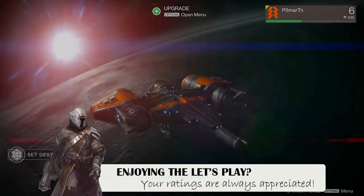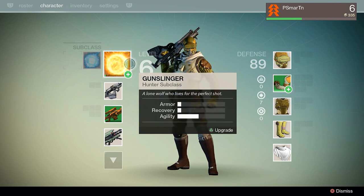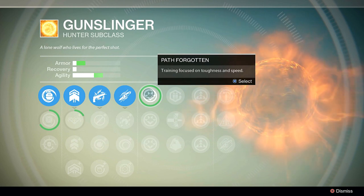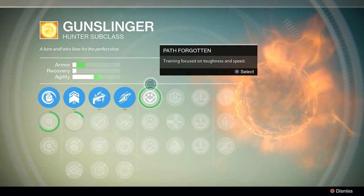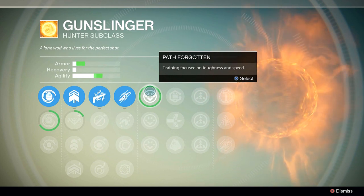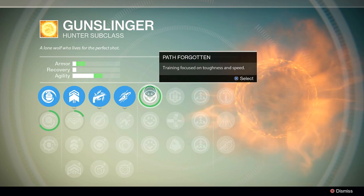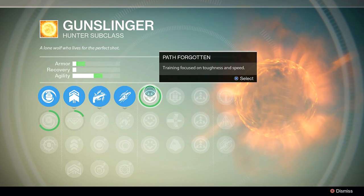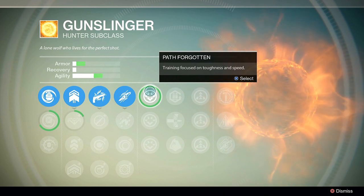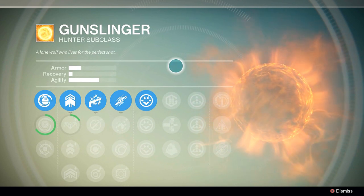So it looks like we've got ourselves a new upgrade here, upgrading to level six. Let's see what we got from this thing. Path forgotten — training focused on toughness and speed. So it looks like that's gonna raise our armor and our agility a little bit, which is really good. Part of me wishes we would have been a tank when we first started this let's play, just because they have more armor — it's better for taking a bunch of shots and rushing in. But at least we got an upgrade there. That's pretty useful.